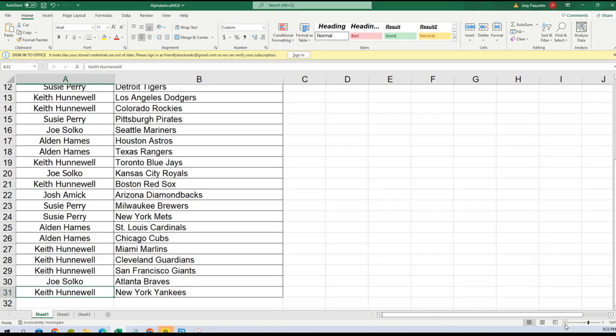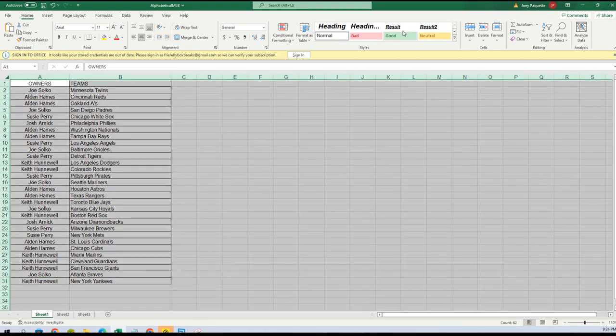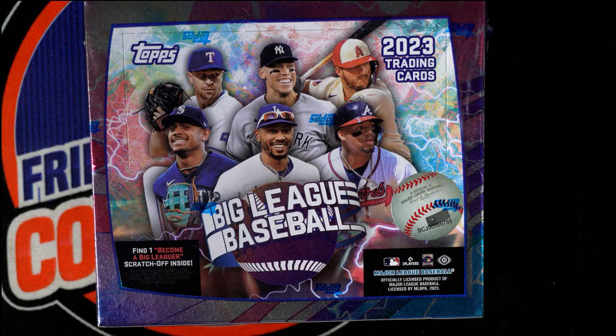All right, let's just alphabetize this — boom, boom, boom. Let's pop this on our main screen up here and we'll get to ripping this box up.